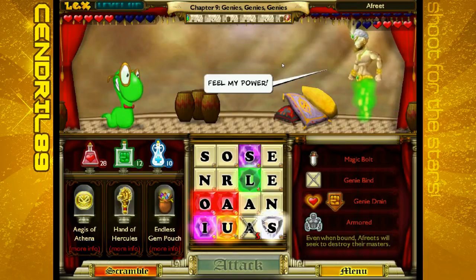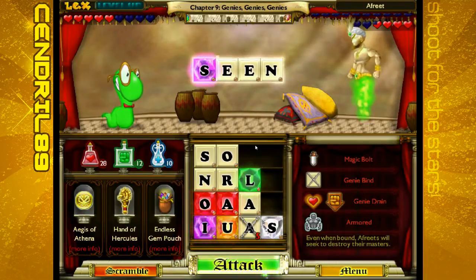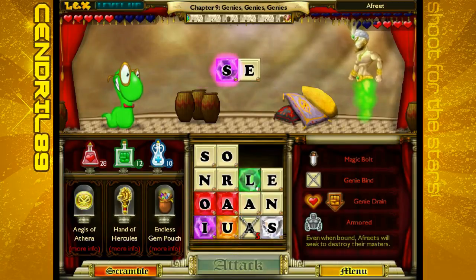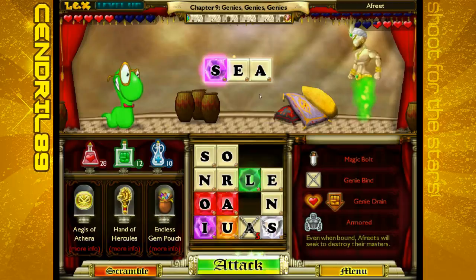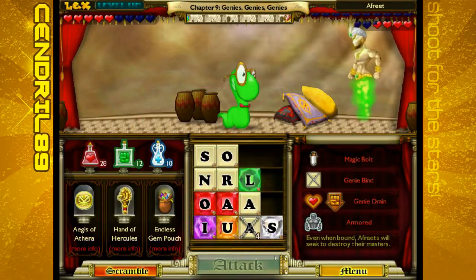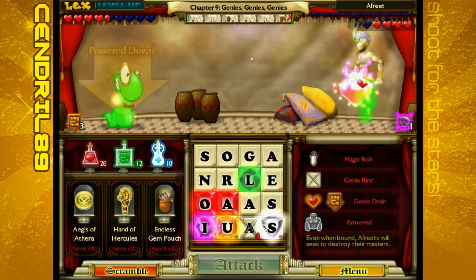Genie Bind! Feel my power! I'd rather not — I'd rather you just go away. Scene! And you're going to drain — yeah, I knew it. And power down. Jeez.